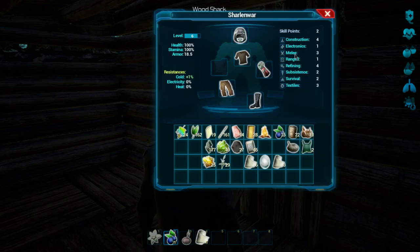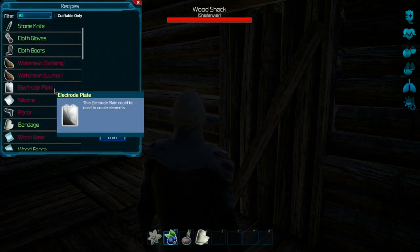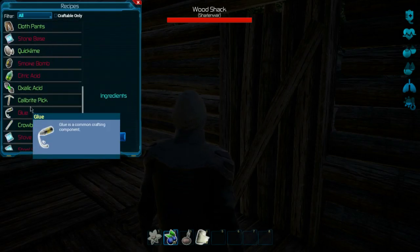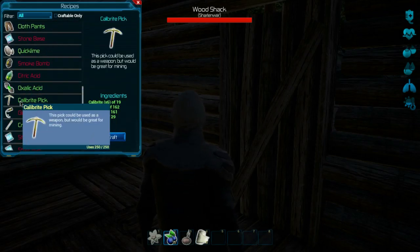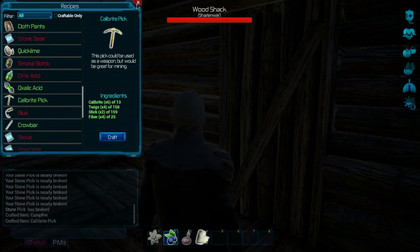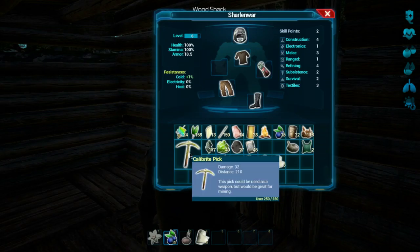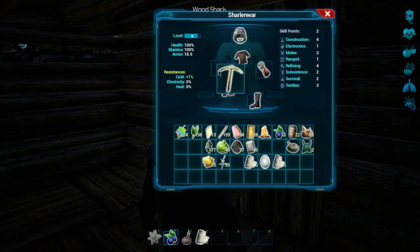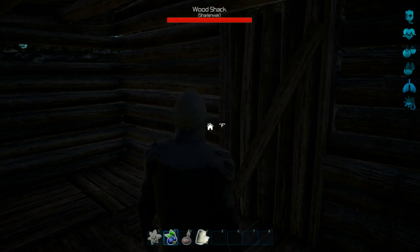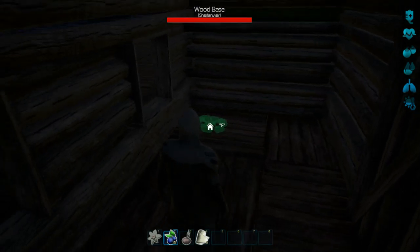They also changed things so we can't use a command in-game anymore to change that. Let's go back to crafting. I want to upgrade our stuff — I don't want to make the stone axe if I don't have to. Calibrite pick — we should just be able to make that. Bang, okay perfect. There's the calibrite pick — 250 uses. I think that's better. Got the campfire too, so we double-click on items now to use them.